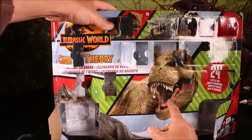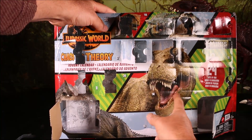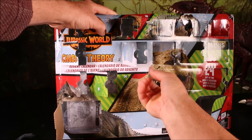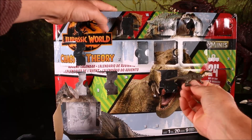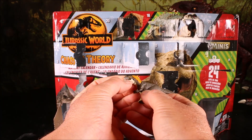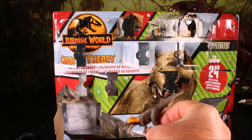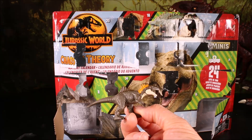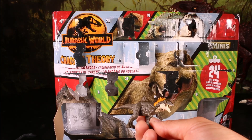Day number fourteen is in the T-Rex's mouth here. It's one of these guys — the Becclespinax. That is so cool, and his mouth does open. I love the coloring on that — the dark grayish brown with the orange on the back. They even painted the eyes, tiny little orange eyes. Great detail.